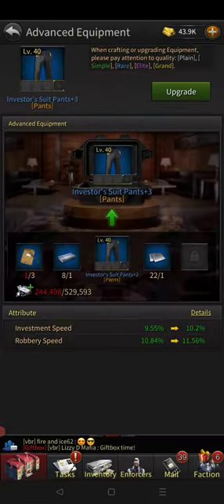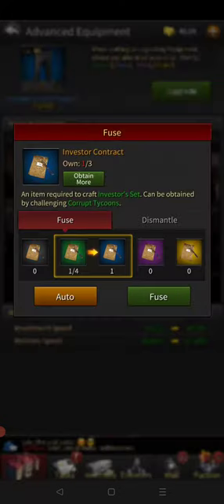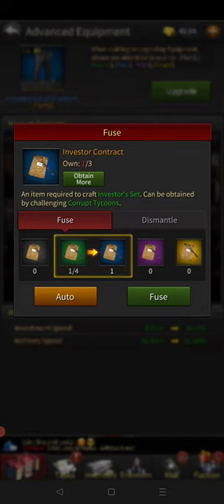You click upgrade, and then you click on the items that you're missing. As you can see from here, these are contracts. I have no contracts, so I have to get those from corrupt tycoons.